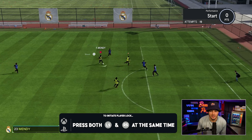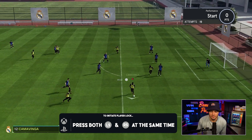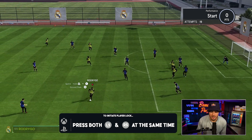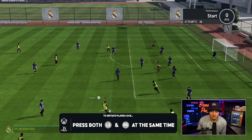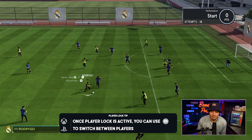In order to utilize the player lock, you're clicking the left analog stick and the right analog stick at the same time — that allows you to move players off the ball, as you can see with Rodrigo. And if you don't like what you see, you can click both analog sticks again to return to the passer. It just allows you to control the receivers.